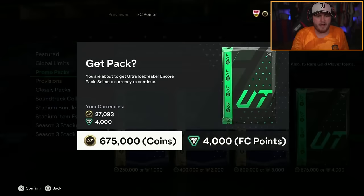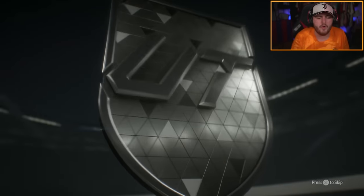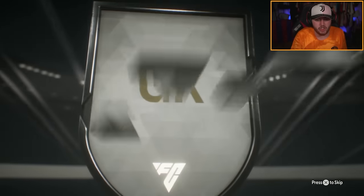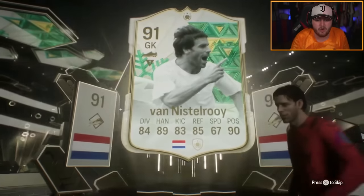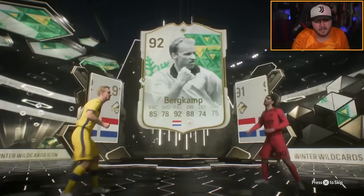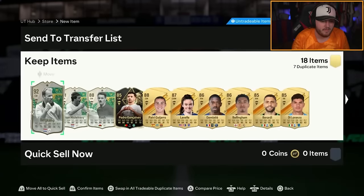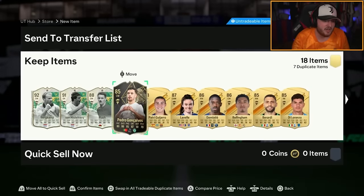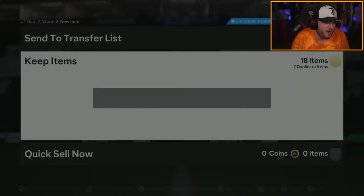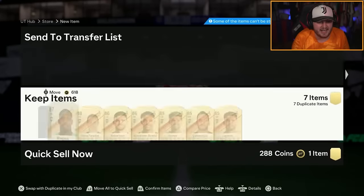Another Ultra Icebreaker Encore pack — let's get another Team of the Year, please. No Team of the Year. We've got a Dutch goalkeeper — Van der Sar, who is class. The flip icon could be really good. Van der Saroy and Bergkamp. I forgot Van der Saroy had a goalkeeper card. You've got three Winter Wildcard icons. Bergkamp is actually a pretty decent card, probably not worth a huge amount but half decent. Unfortunately, no Team of the Year and no icons to get insanely excited about.